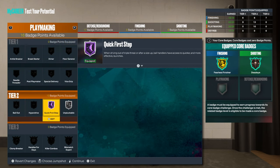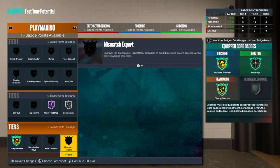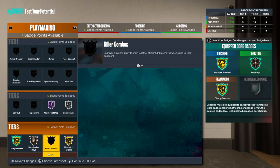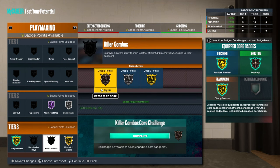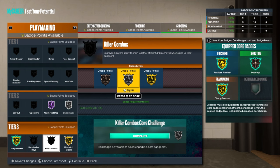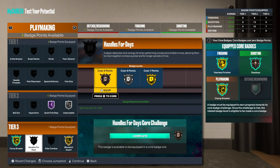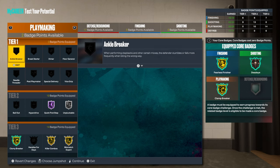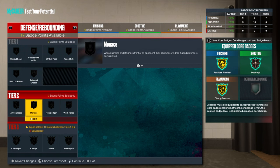With 95 ball handling anyway — Killer Combos is literally an AI badge, damn near. It depends on how you want to use him. Angle Breaking — now of course we're gonna need that.